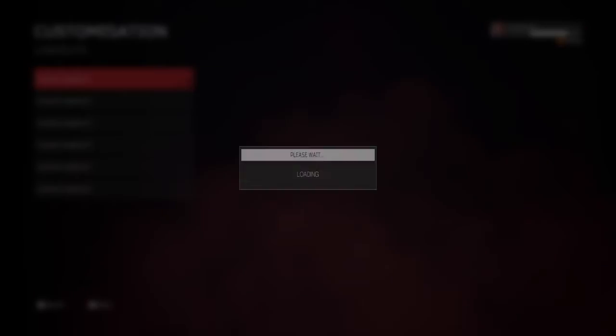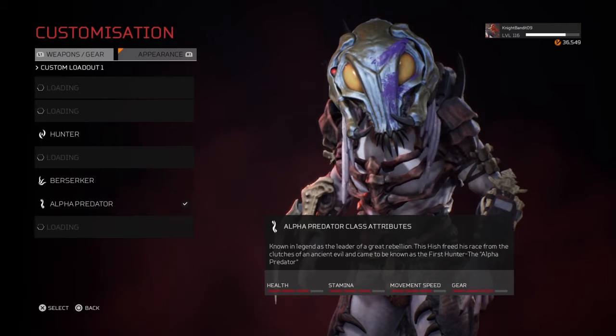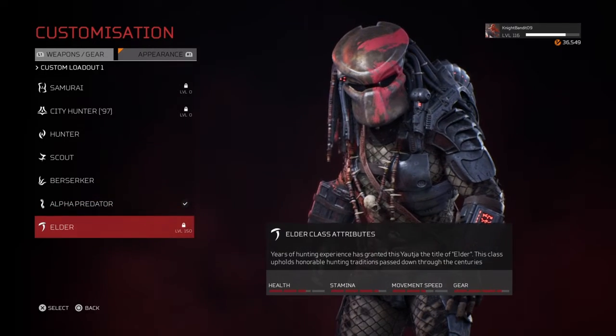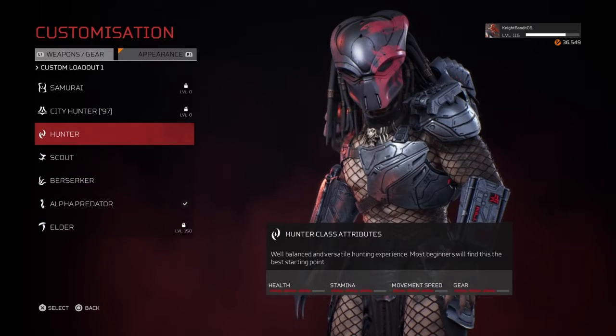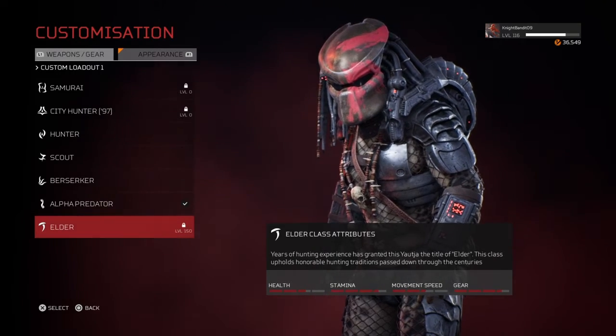Now let me show you how to counter the elder before we go to samurai. Looking at their attributes, the health is slightly worse than the hunter but their stamina is slightly better, movement speed is quite a bit worse, and the gear is slightly better.